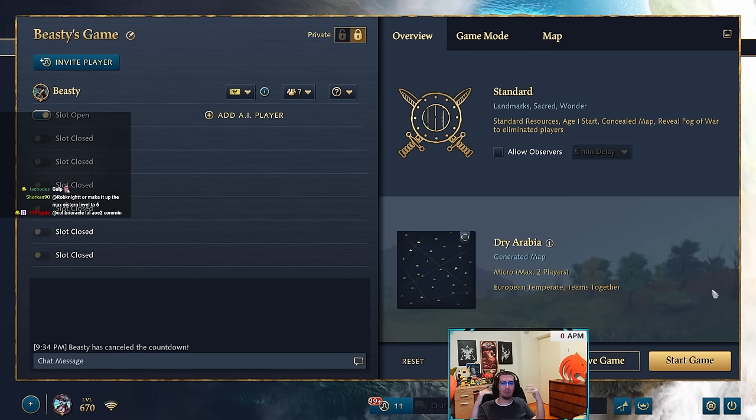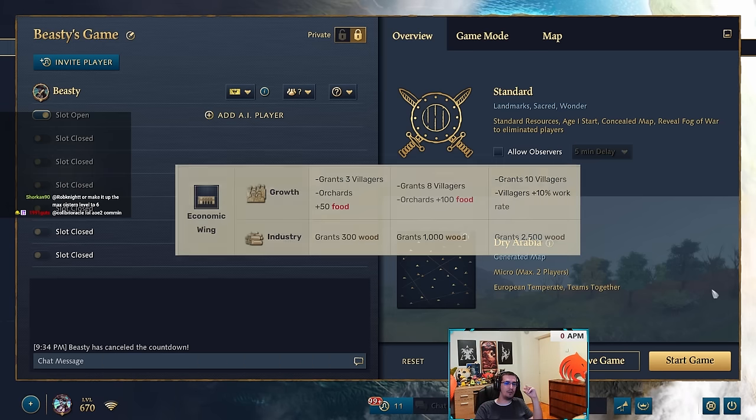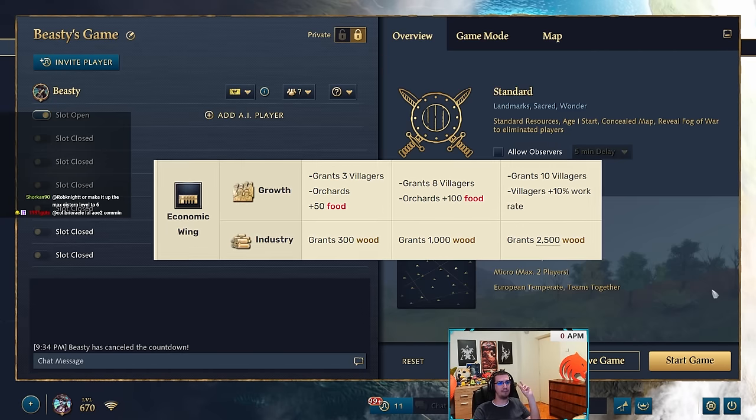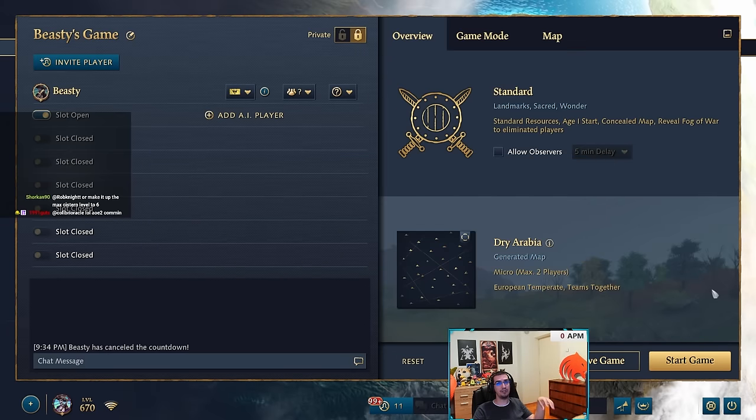For Ayyubid, the wood eco wing is a simple fix. One eco wing gives berries more food and three villagers; the other gives wood. In castle age it should give 1,000 wood (or 800) and also grant 10% bonus chopping rate on wood. That way the first wing is an eco landmark for food and villager growth, and the second wing focuses the wood line and gives a little extra gathering rate. Simple and clean.